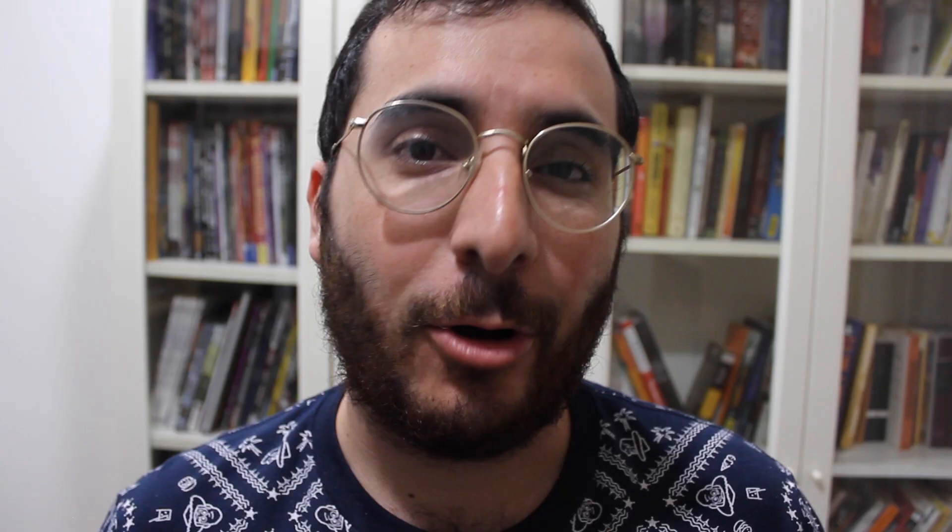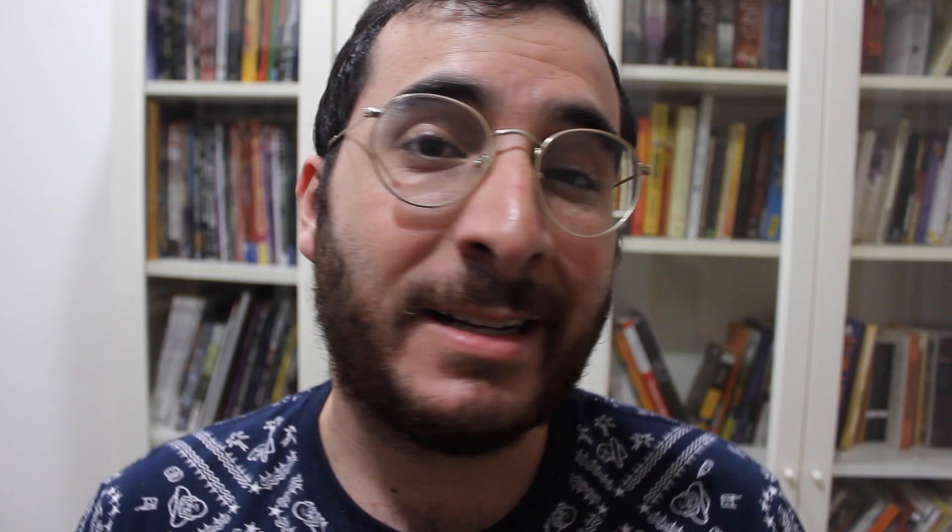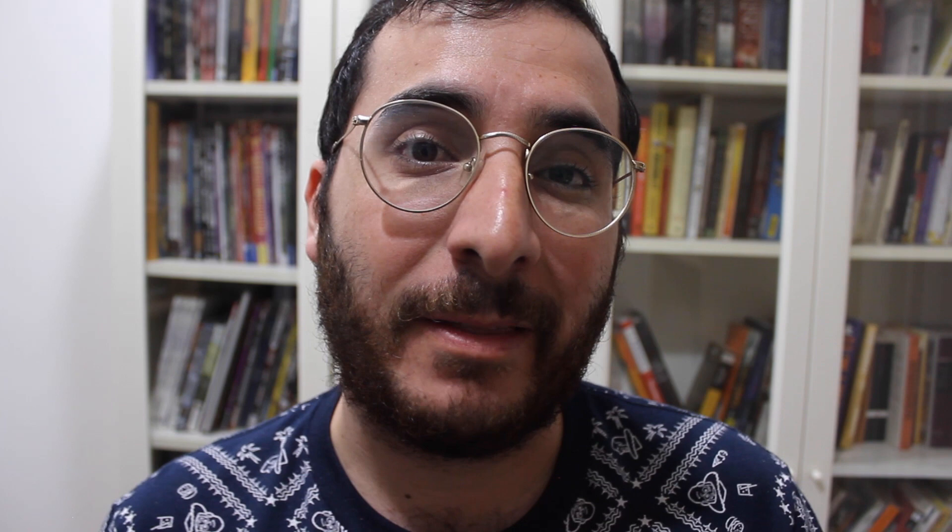Recently, I released my latest project called Champions of the Blood War. It's a set of 12 subclasses — one for each of the official classes — all themed to fit devils, demons, yugoloths, and other entities you might encounter in the Nine Hells or the Abyss. It also includes two backgrounds and 11 new spells, created to release in conjunction with Descent into Avernus. If you want to check out the project, there is a link in the description where you can purchase it.